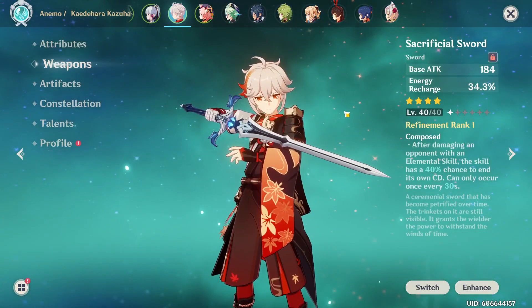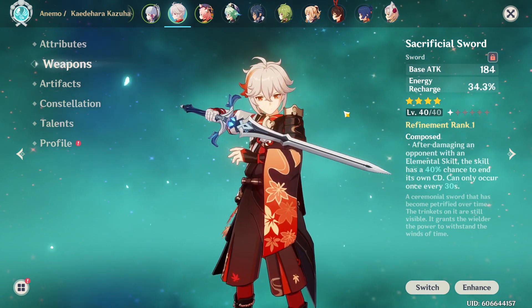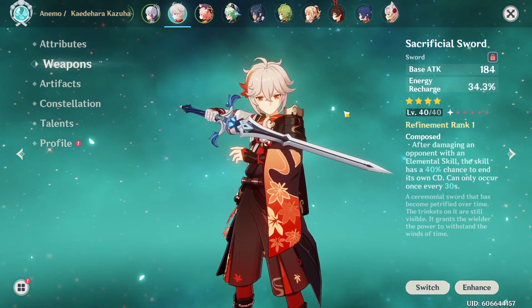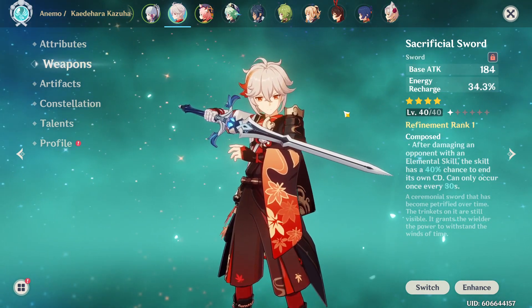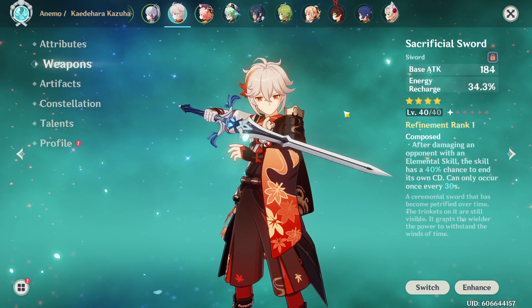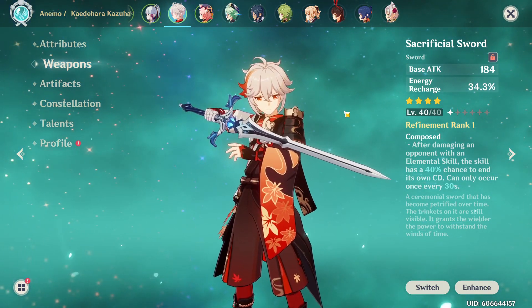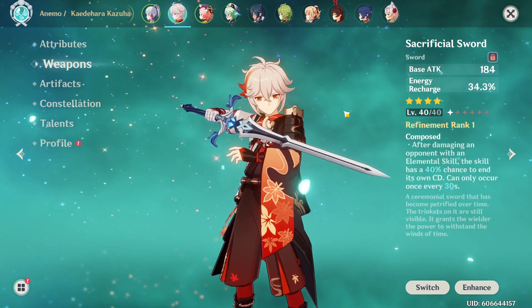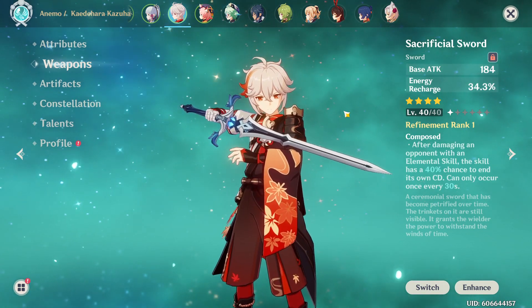The weapon I'm using is the Sacrificial Sword for now, because my energy recharge substat rolls on the artifacts are not that great, so I opted for an ER weapon. But I hope that someday I can go for an EM weapon like Iron Sting, or Xiphos would be really nice. I only have Xiphos on my main account — I have an R4 Xiphos there. It would be kind of nice if I could transfer that to my alt account, but that's not possible.